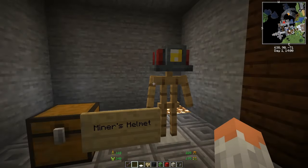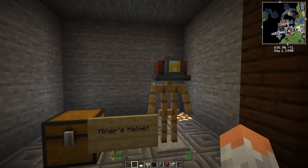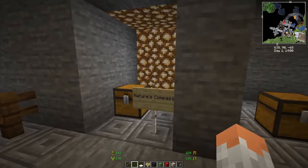The Miner's Helmet adds a helmet that glows and shines in the dark, so you don't have to hold a torch in your hand. Just put it on your head and use it for exploring caves.